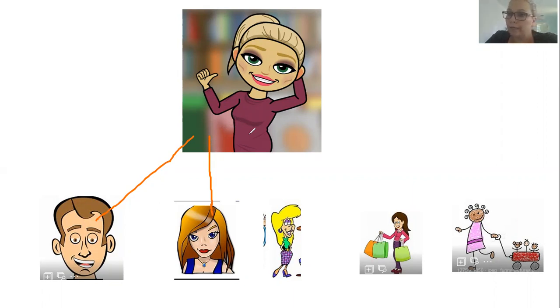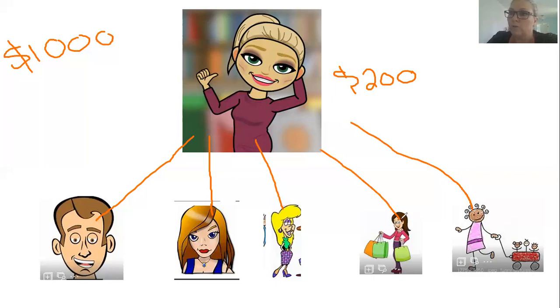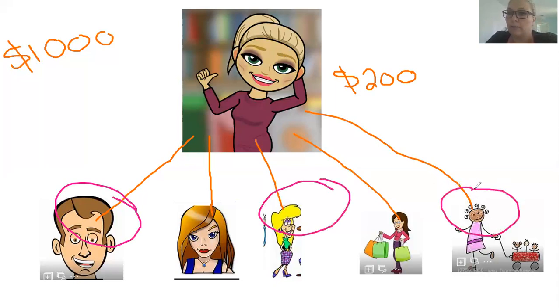She has been recruiting all over the United States — friends and family members who've seen her success and want to join. So she's recruited three additional people. To get to bronze ambassador, you need a total team sales of $1,000 — including yourself and your team. That means a personal goal of $200 for that campaign and at least three out of your five people placing a first-generation order in that campaign. The total sales between you and at least three orders needs to equal $1,000.